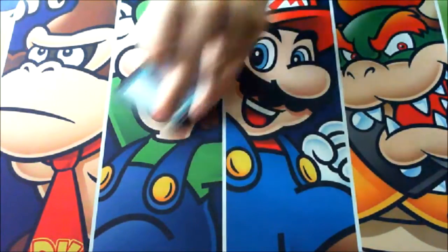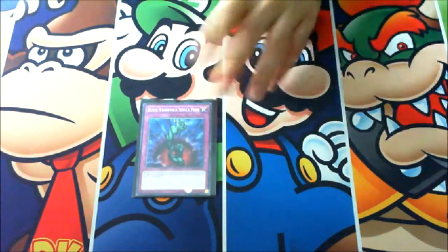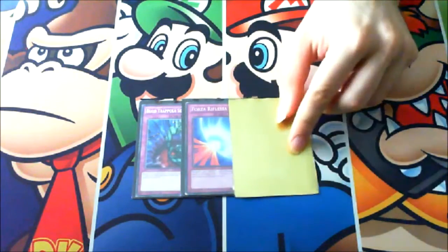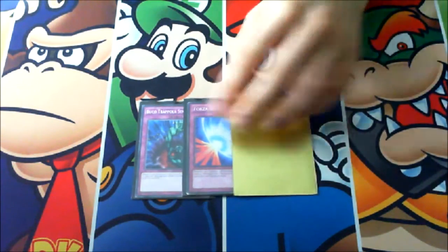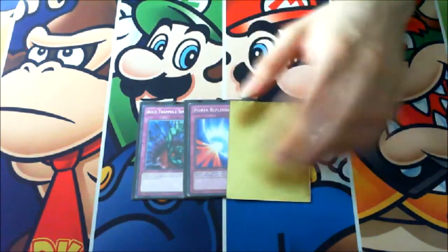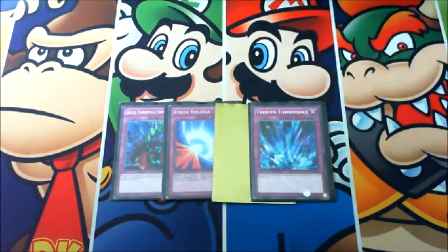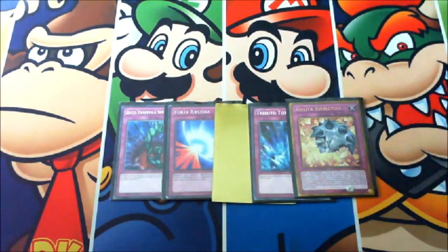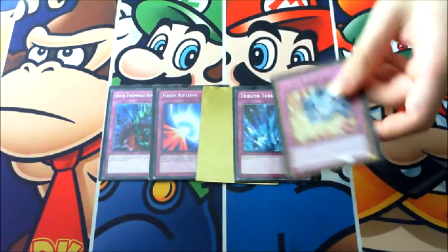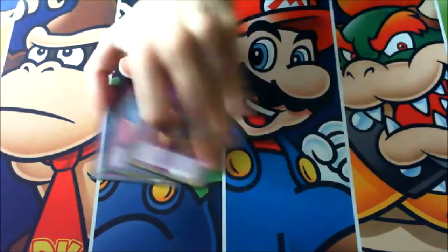For the trap cards, we got one Bottomless Trap Hole — you can play pretty much anything you want. Two copies of Mirror Force, though you can use any kind of Mirror Force variant here as a proxy. One Dimension Tributes — you can play multiples if you want. One Breakthrough Skill, for the same reason as Galaxy Cyclone, since you can activate it from the graveyard and it fits this graveyard-based deck.